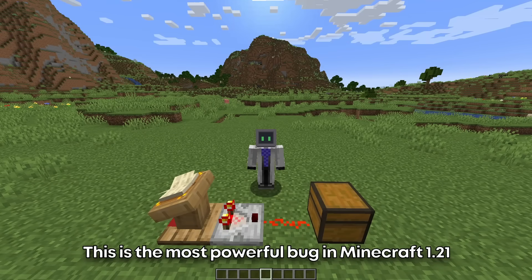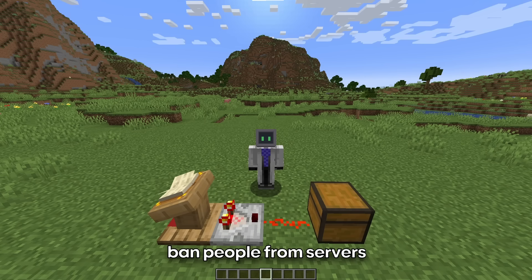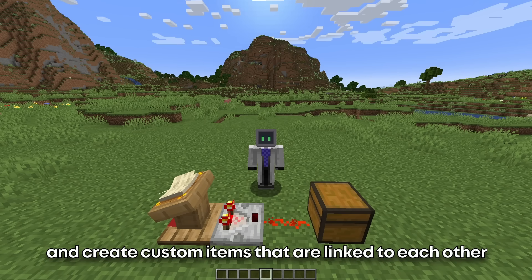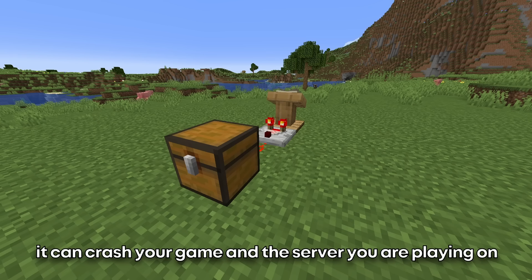This is the most powerful bug in Minecraft 1.21. It can allow you to make unbreakable blocks, ban people from servers, and create custom items that are linked to each other. In fact, this exploit is so powerful that if you think correctly, it can crash your game and the server you're playing on.